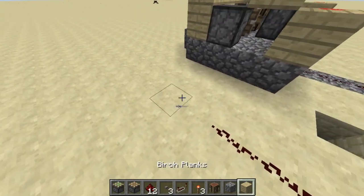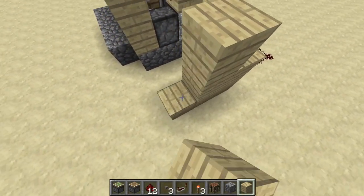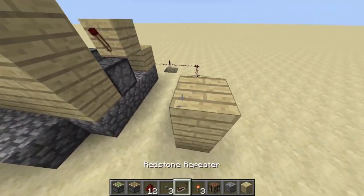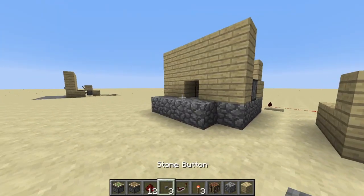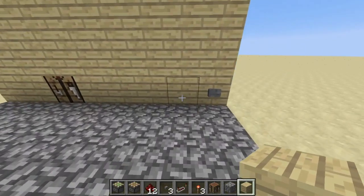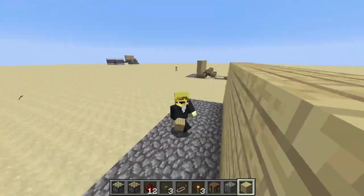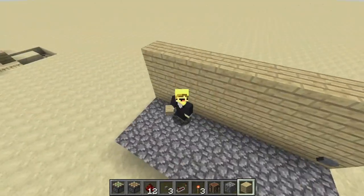I can move it wherever I want. If I want to go upwards more, I just create some more blocks and there we go — it can activate from up here. And that, guys, is how you build a hidden crafting table in Minecraft. Thank you for watching, hit the subscribe button and like the video if you enjoyed.